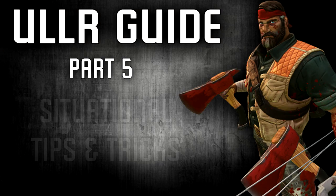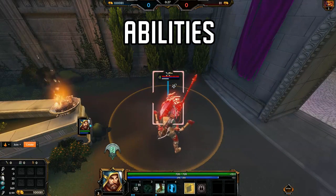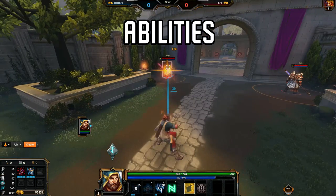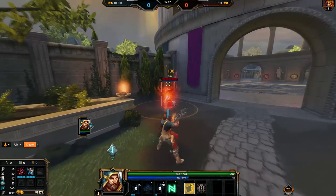Last but not least, tips and tricks. I'm going to go over some tips and tricks for all these abilities. With common sense, we know that the closer you are, the quicker things hit your opponents. So when you go to pull off a combo, always be making sure that you're walking towards your enemy, as it makes it easier and quicker to hit autos and abilities.